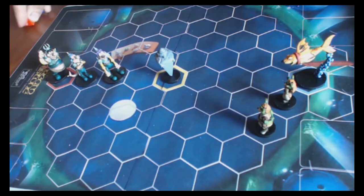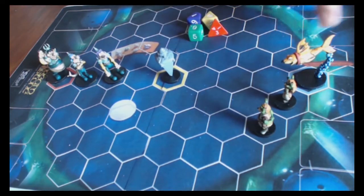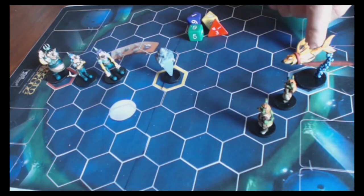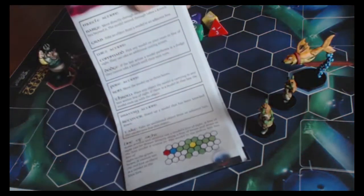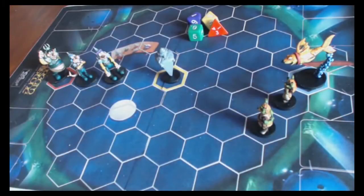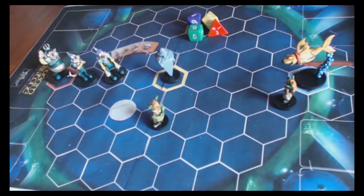The mechanics are very simple. On your turn, each of your models can do two things. The first thing that each of your models does is free - you just get to do it. So there's a series of actions here on the rules sheet. For example, one of those actions is a run action - that's to move three hexes. So I could pick Rufus and go one, two, three - that's his free action.